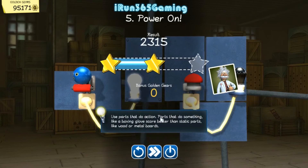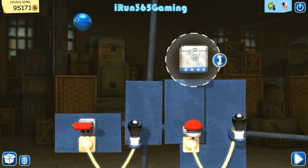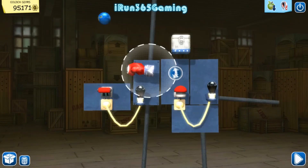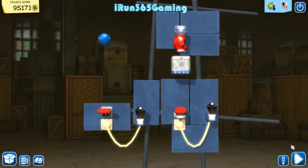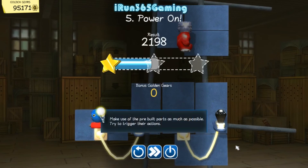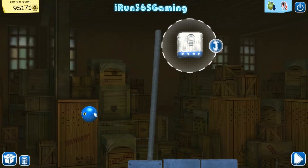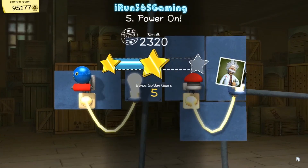Use parts that do something - like a boxing glove scores better than static parts. Okay, one more maybe. Let's get a boxing glove and put it there and see what happens if it punches it down. That did worse. All right, let's just drop them from way up high. Hey, you've got it!